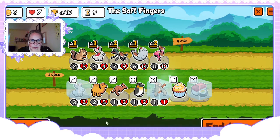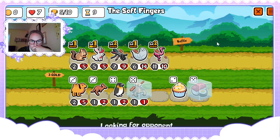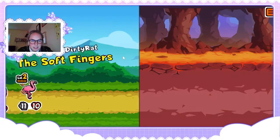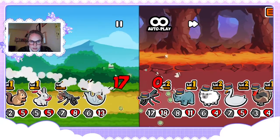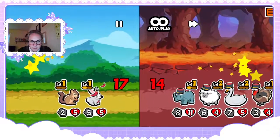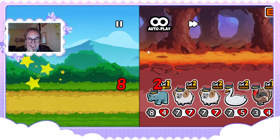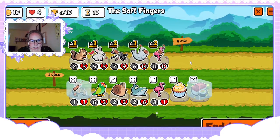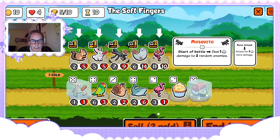There we go — this is when things start happening. Here's the game plan: sell the mosquito next time for the scorpion. Oh that's unfortunate, they had melon armor — there's no way we're punching through this. Okay, we're selling the mosquito.